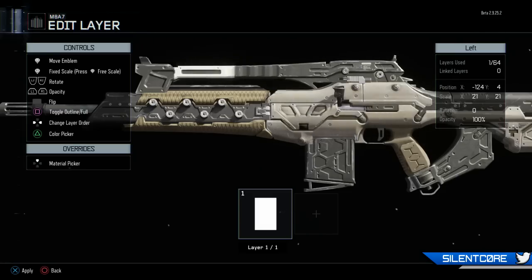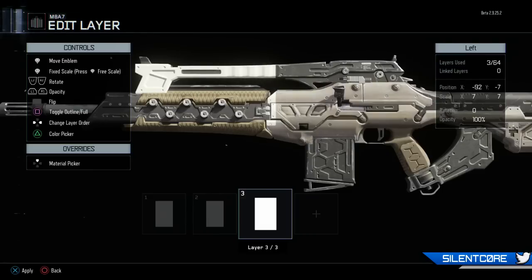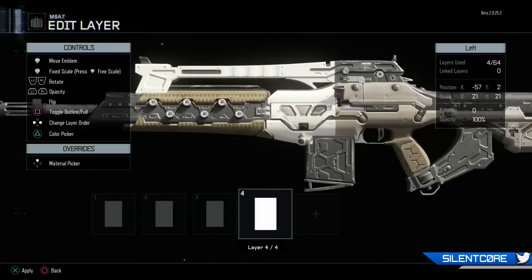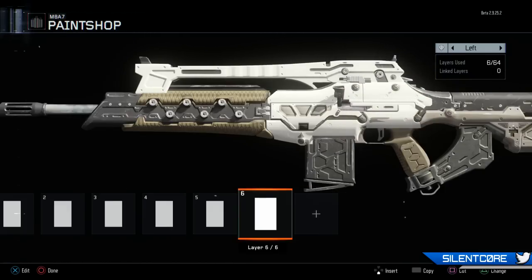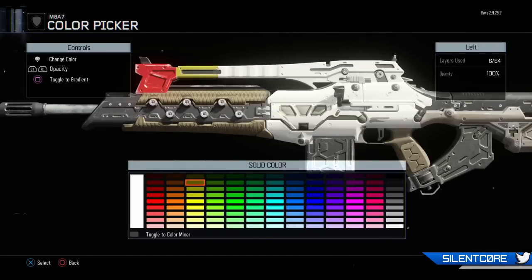I've sped up the gameplay in the background — I'm going to be designing a rainbow camo on the MA-A7, which you guys probably saw in the thumbnail. To start off I placed a bunch of rectangles all the way along the gun. I really like this gun because you can colour quite a lot of it, whereas some other guns only let you colour a very small segment. This one goes pretty much all the way along the top, so you get a nice long rainbow strip.